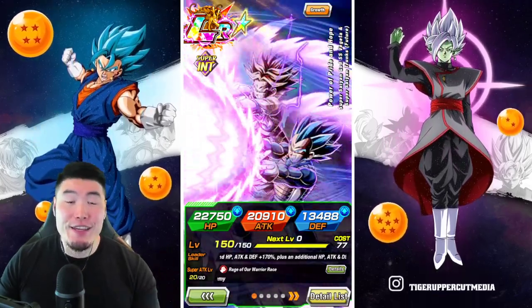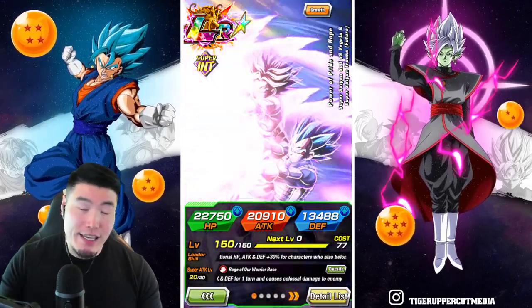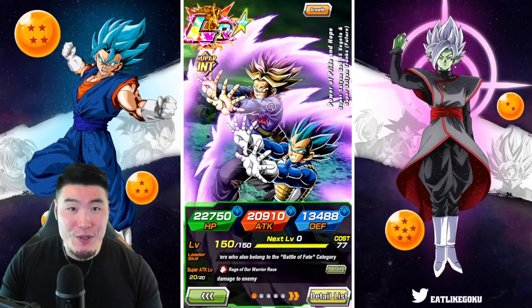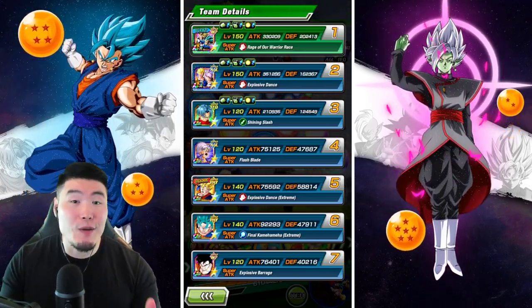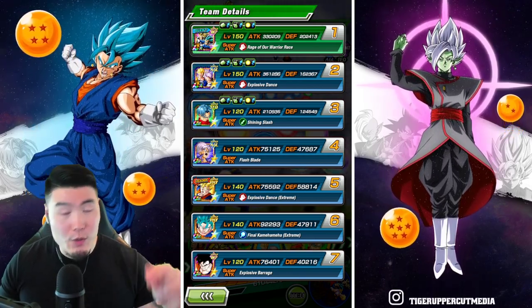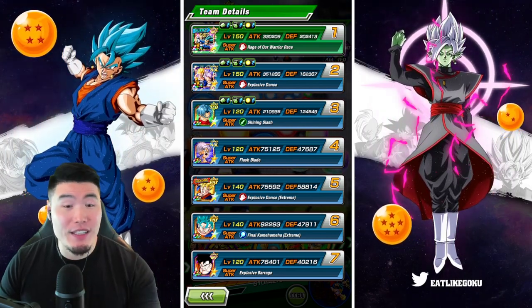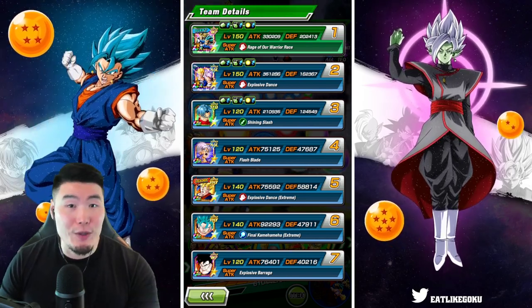Today we are taking on the newest infinite Dragon Ball history stage on global, which is stage 21 versus sworn enemies from the future. As much as possible, we try to clear all the missions in one run just to save some time. In order to do that for this stage, we have to bring three units from the future saga category and three units from the bond of parent and child category.